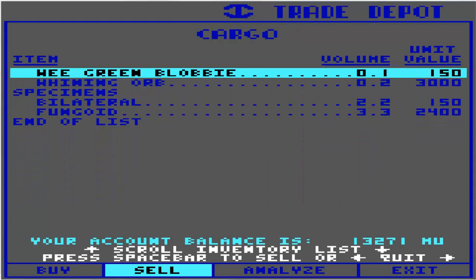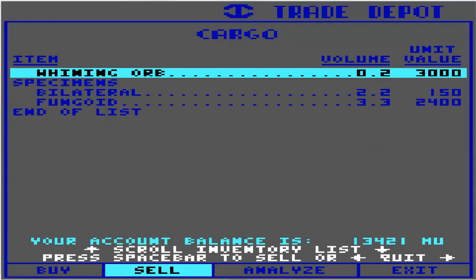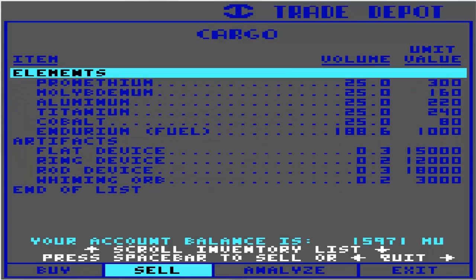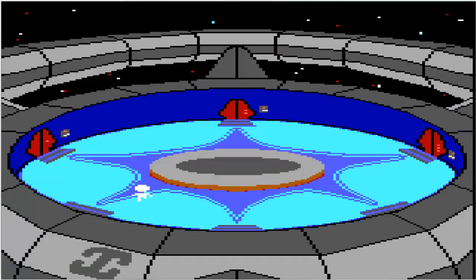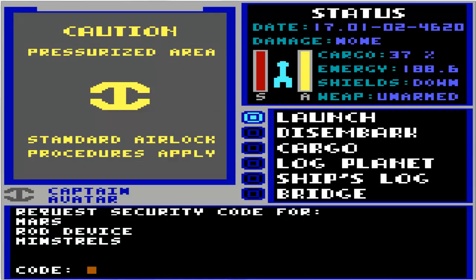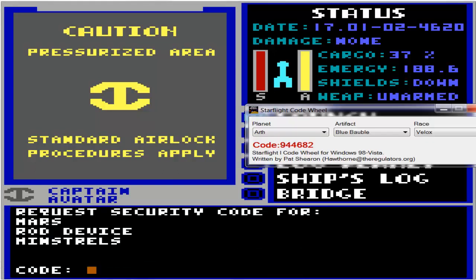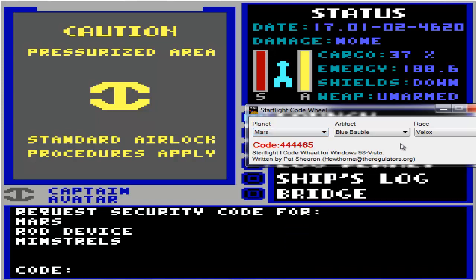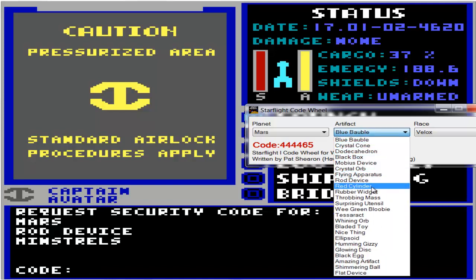The Whining Orb has something to do with communications, but the Wee Green Blobby we can sell. We found the Wee Green Blobby on New Scotland, so that's appropriate. And the Bilateral and the Fungoid. I don't think we really need to get more fuel at this point, so let's get back to our exciting adventures. Launch. We've been to Mars. We haven't come across the Minstrels yet. Part of it's just getting lucky and stumbling into the right system, but I feel like we're making much faster progress in this game than I expected.